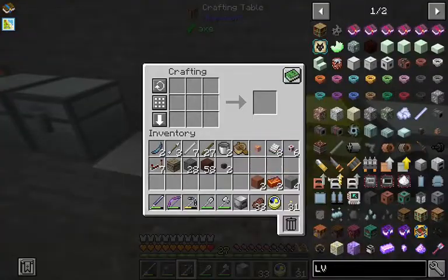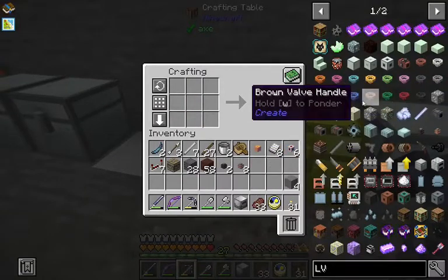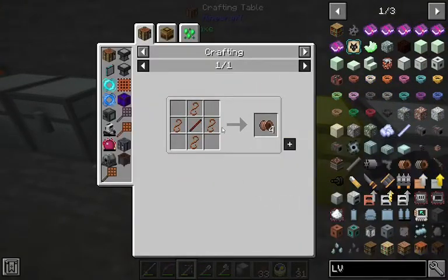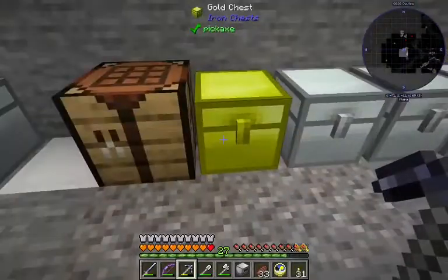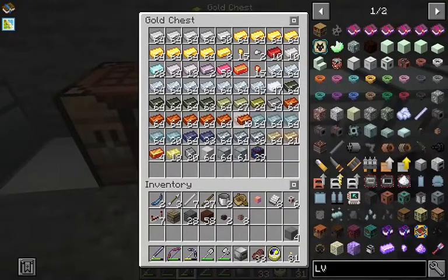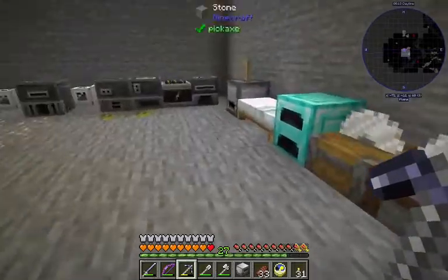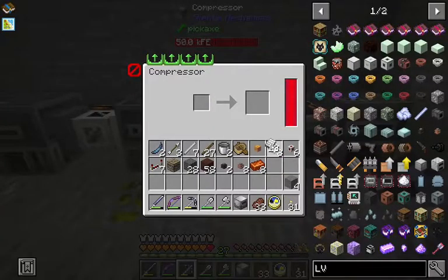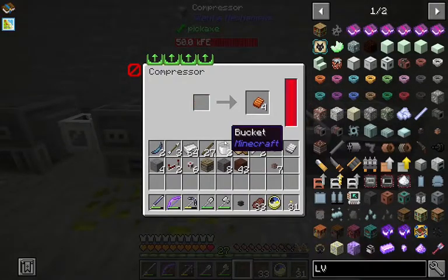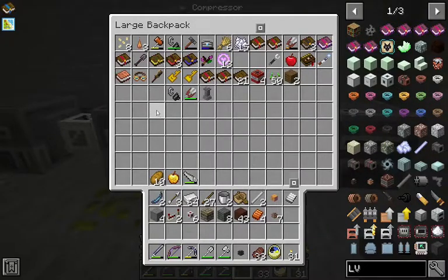Now we do have these Industrial Foregoing relays and connectors we could make — just plates. Let's go ahead and make some copper plates. That's a generator, there's our compressor. There are our copper plates. Let's have the wire cutters on us.